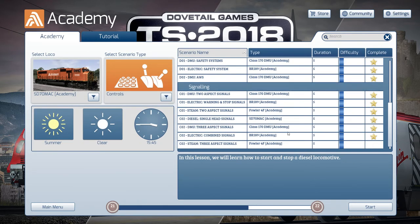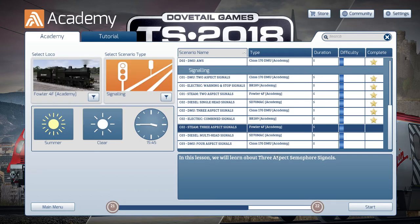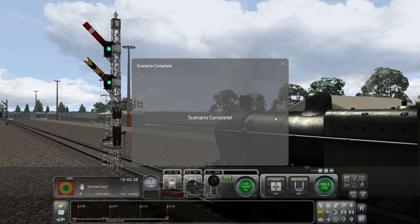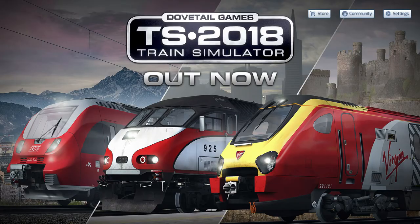We're onto steam trains now — three aspects. I would say this is the three-aspect signals again, and we've already covered three-aspect signals for the diesel, so I'll skip straight to the end. As expected, it was exactly the same. The top light is what's happening right now — if it's green, you continue through. The second one is your distant, just telling you what's up ahead. The only difference is it's old-school technology.